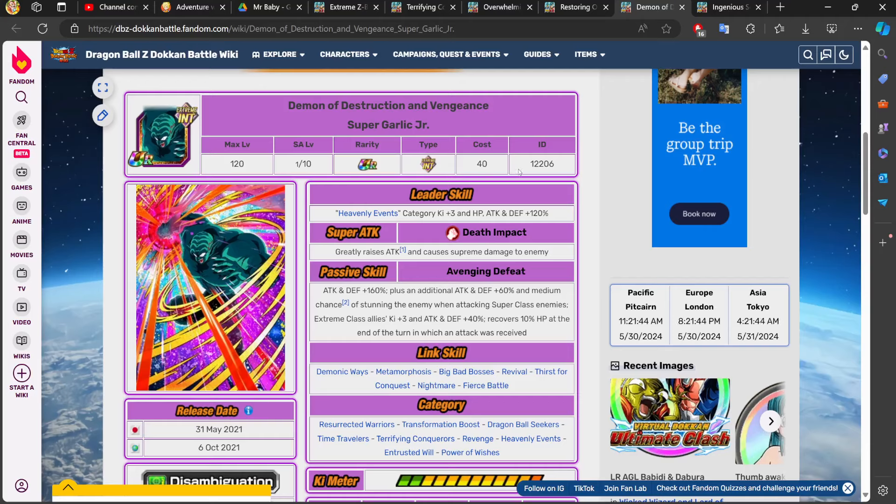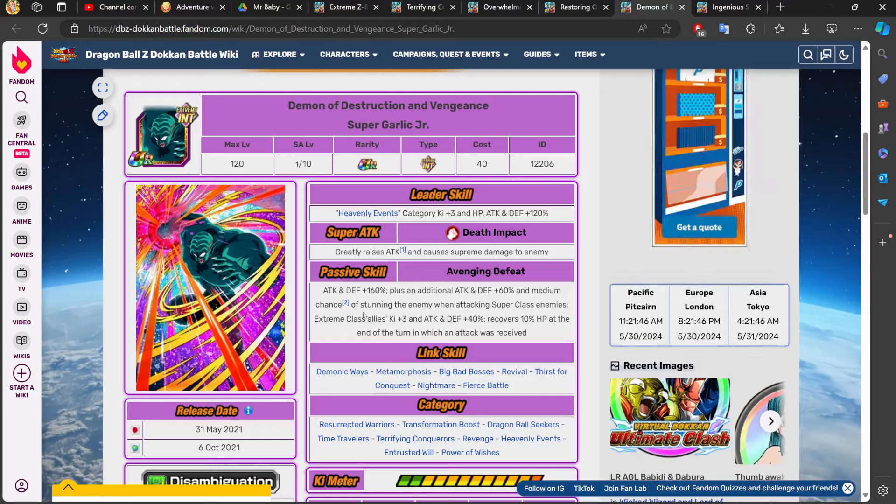Another character you might want to consider is Garlic Jr., specifically because he supports all extreme class allies with 3 ki and 40% to stats while recovering 10% HP if this unit does receive an attack. So if you find yourself struggling a little bit, being able to recover HP is a very strong ability.